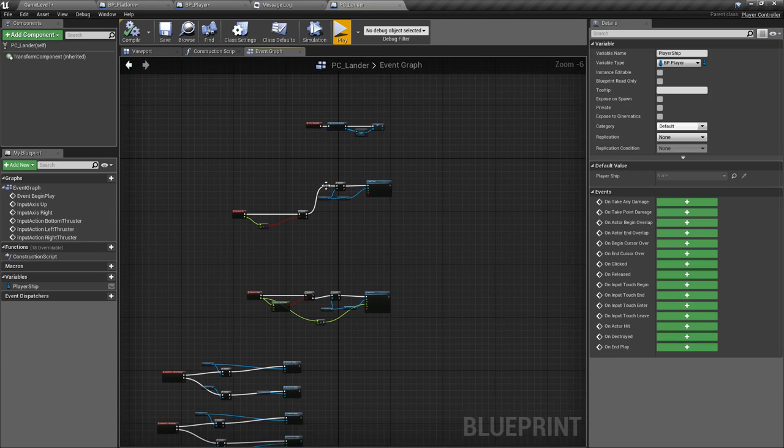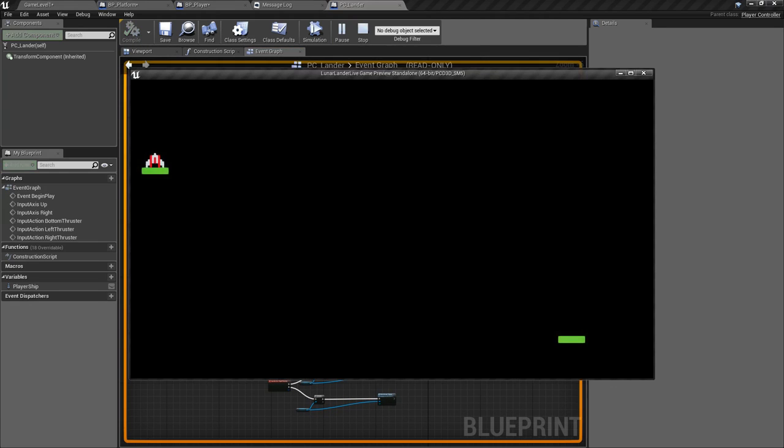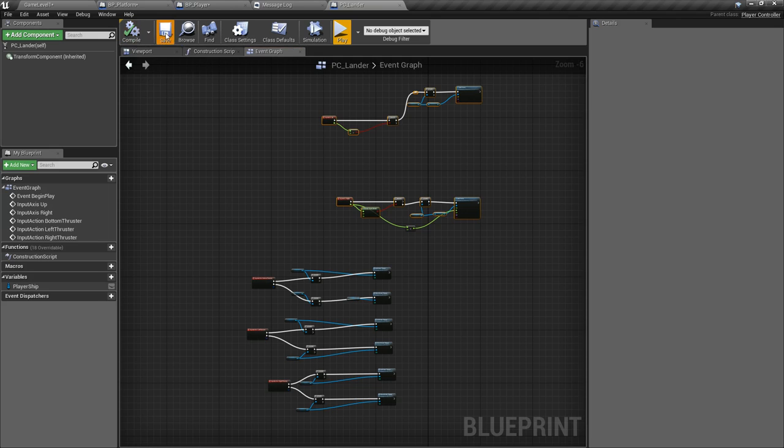Now when the player dies and we push input buttons, no more errors. We have the ability to start, fly somewhere, land successfully, and crash. We don't have any fanfare yet — that's what we'll work on in the next video when we build the interface. But we can actually do stuff now. Let's jump into Unity and quickly duplicate what we did.